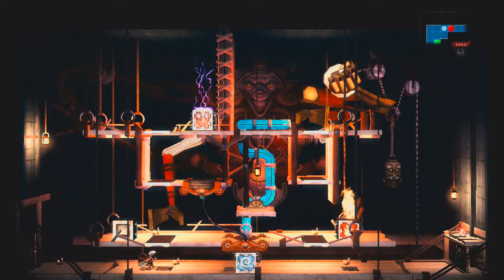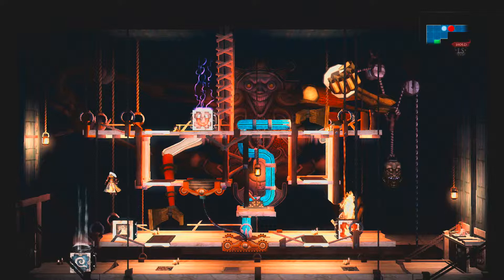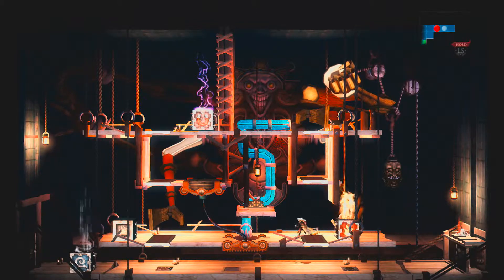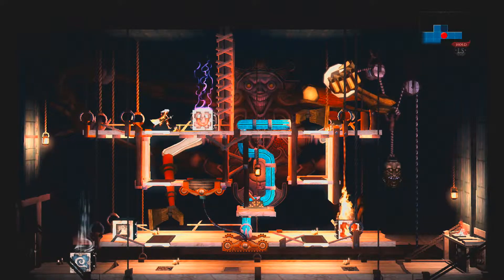How about this? Yeah, I think I need the air one up there first. How do you reset the puzzle? Can you reset it or do you just have to reload a checkpoint? Oh, I see a ledge over there though. Ha ha — yeah, that's how you do it.